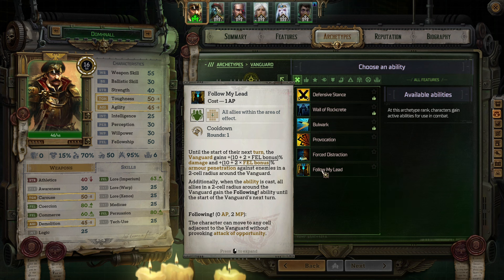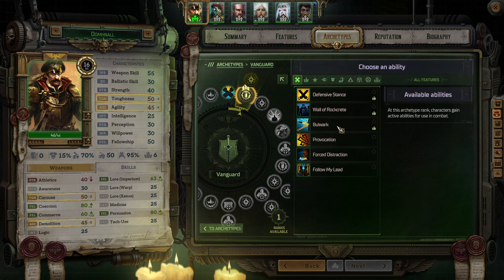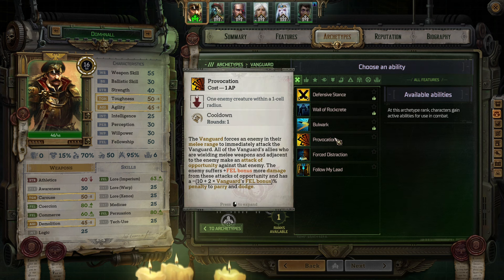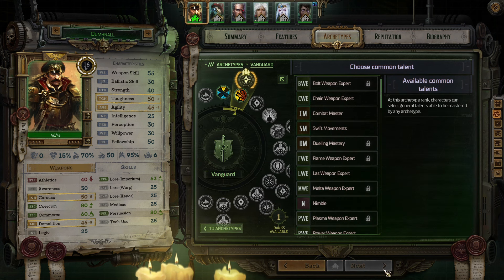Wall Work: until the start of their next turn, the Vanguard gains damage deflection against ranged attacks equal to the number of stacks of unyielding beacon on the Vanguard. Additionally, the Vanguard becomes immune to push and force movement effects until their next turn. Provocation: the Vanguard forces an enemy in their melee range to immediately attack the Vanguard. All of the Vanguard's allies wielding melee weapons and adjacent to the enemy make an attack of opportunity against that enemy. The enemy suffers fellowship bonus more damage from these attacks and has a minus percent penalty to parry and dodge.